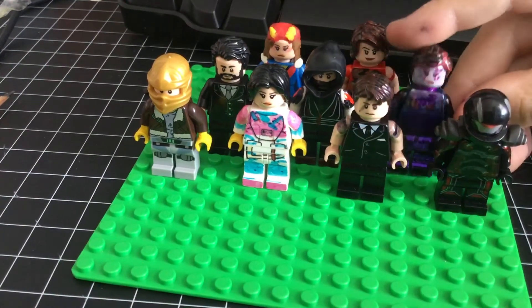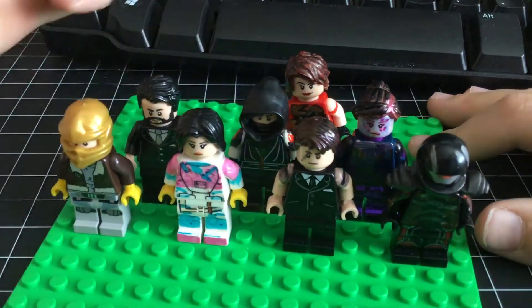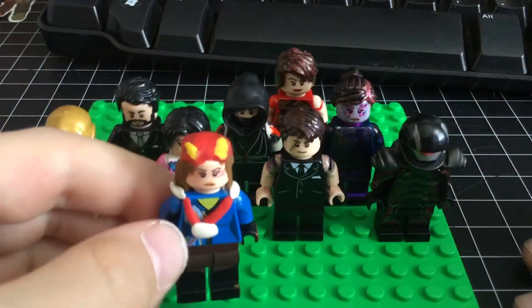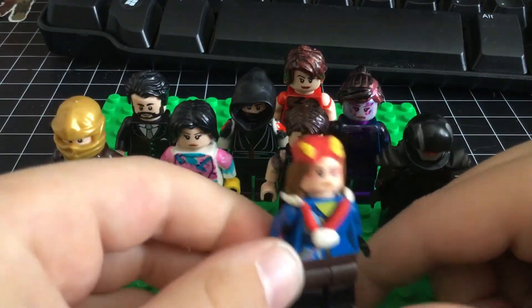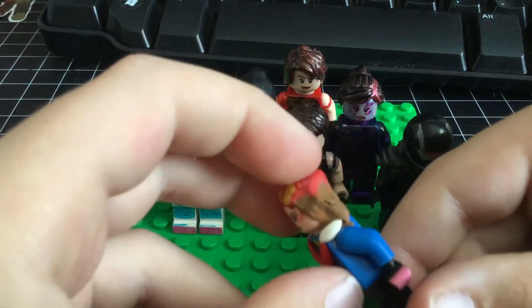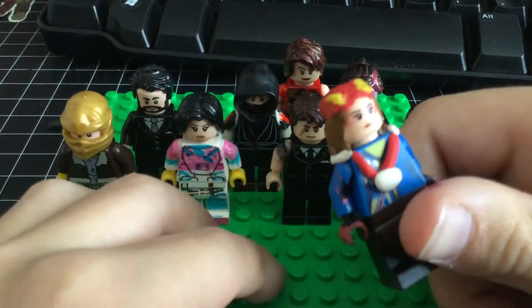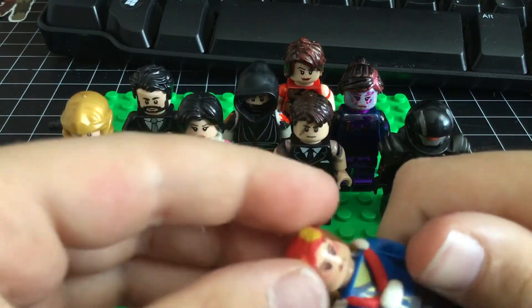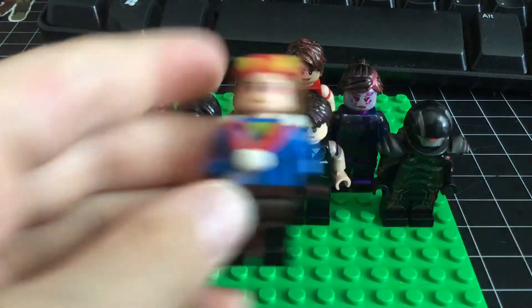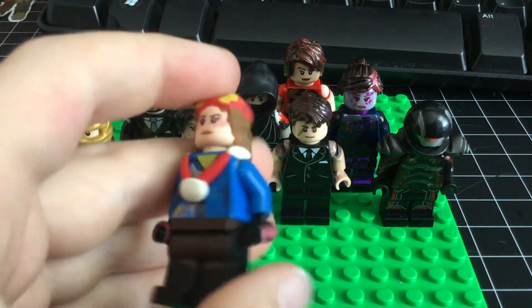Next up is Skye. I actually — I see a lot of people when they make custom minifigures, they sometimes use clay or a custom mold. So I decided to try using some clay. I know it doesn't look the best. I have her Ollie beanie hat, and then her hair didn't turn out the greatest. And then I have her camera and her sweatshirt and stuff.